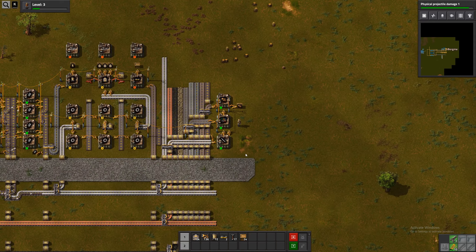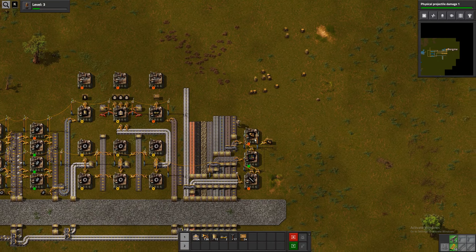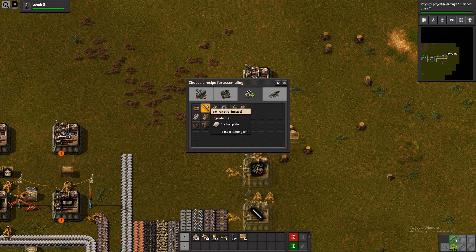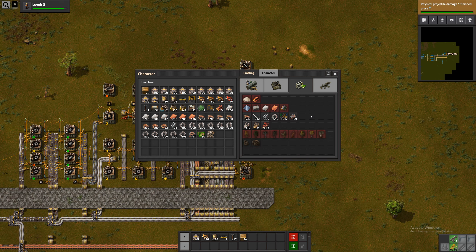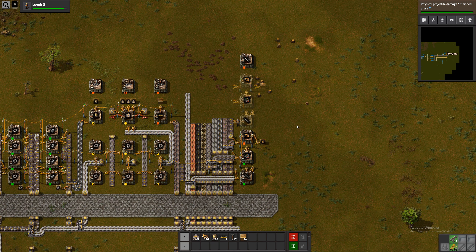Can we make this smarter? We need this part of the chain, and then this will be replaced by one that produces long-handed inserters. And then we would need another machine on the other side of it that produced more. One up here that also produces iron sticks. That is quite a lot of space for just two things, but maybe that's okay.